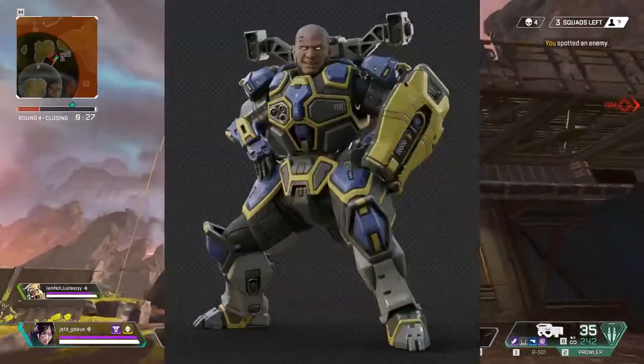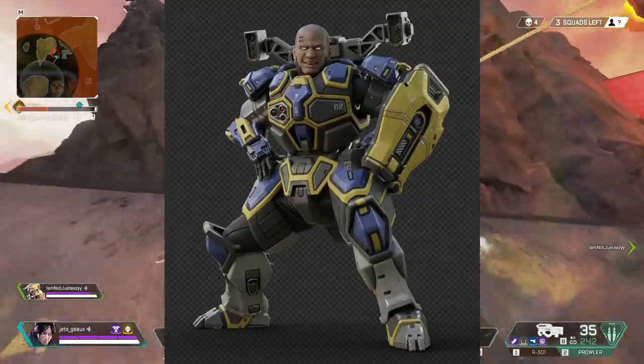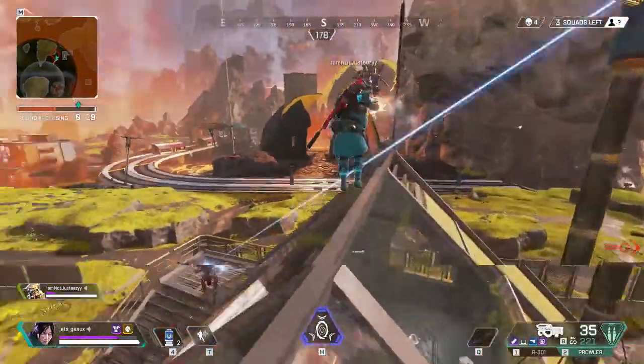Lastly, iLittleGames found the Wattson skin in game files. Yes guys, it is a real skin — it looks like it was inspired by the Halo universe. Nonetheless, a new skin is coming for you Gibby mains.